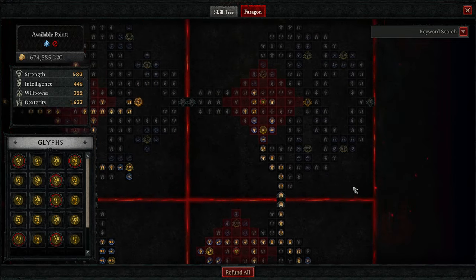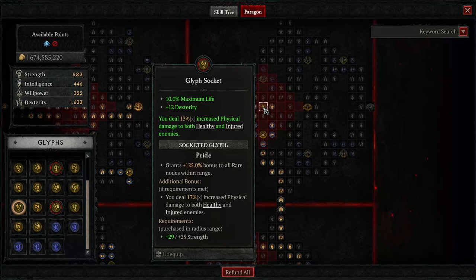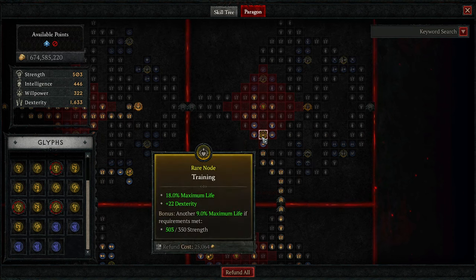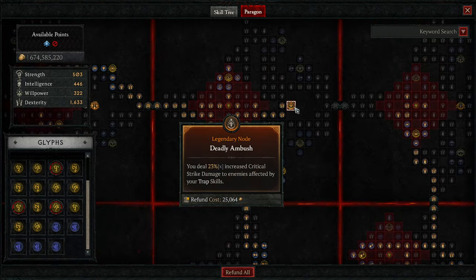We're moving into the Lerana's Instinct board — we do not activate this, it's just to get a quick glyph socket where we have Ambush: deal increased damage to trapped enemies, and they take increased damage when you activate it. Next is No Witness — you're not activating No Witness, just a super quick path into another glyph socket. We've got Pride: extra life is amazing, increased physical damage to healthy and injured enemies is amazing, and the training node is awesome for a huge life boost.